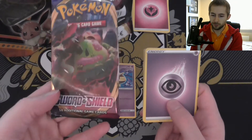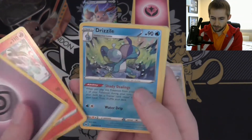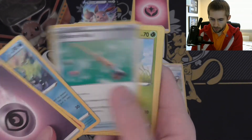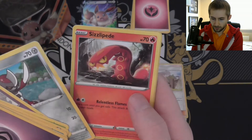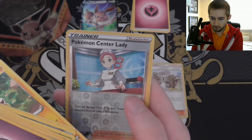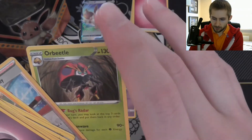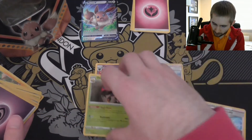So now this is the Sword and Shield pack. We got Heatmor, Drizzile, Ordinary Rod, Roselia, Galarian Ponyta, Sizzlipede, Yamper, Pokemon Center Lady, and Orbeetle.